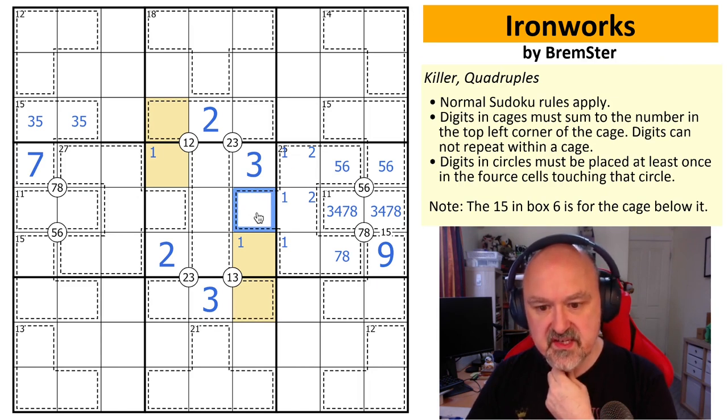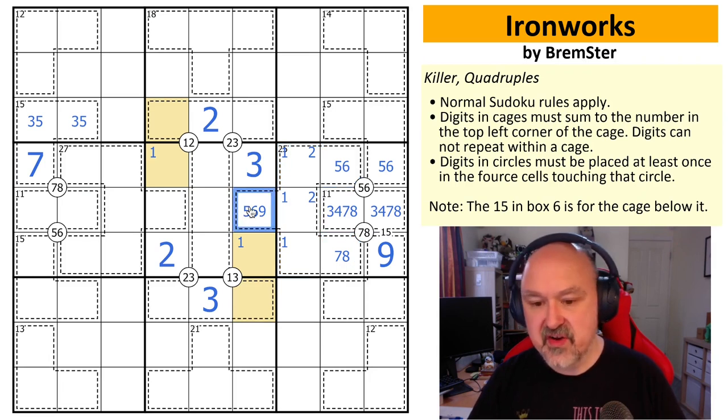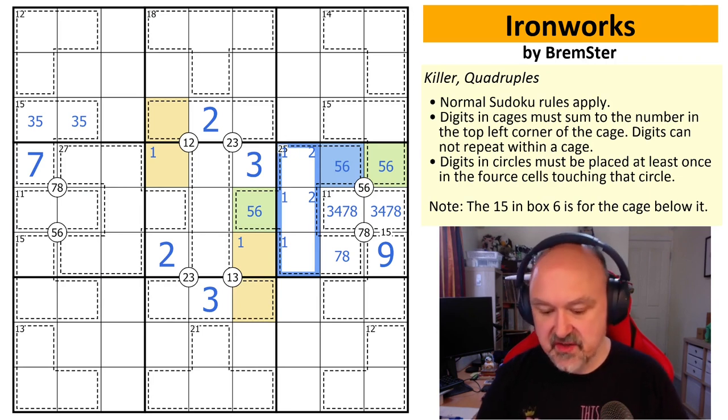This cell in the 25 cage must be either that cell or that cell, because this cell sees all of those cells by virtue of the killer cage structure or being in the same row. So this can only be a five, six, or nine. Now if this is a nine, the 25 cage can't also contain seven and eight, so this cannot be a nine. This becomes a five-six pair.